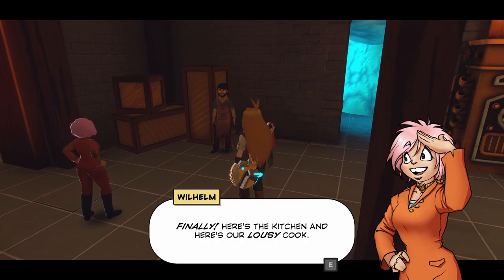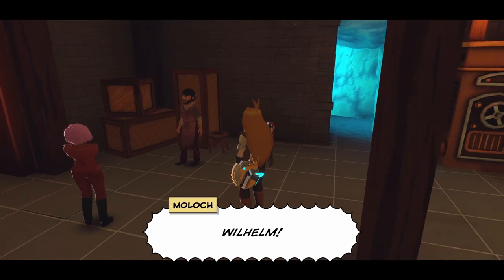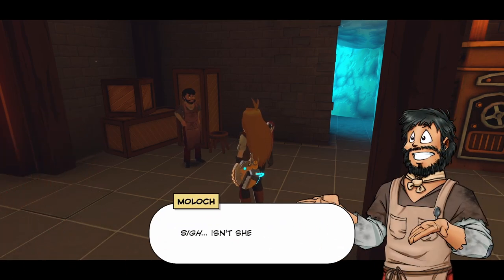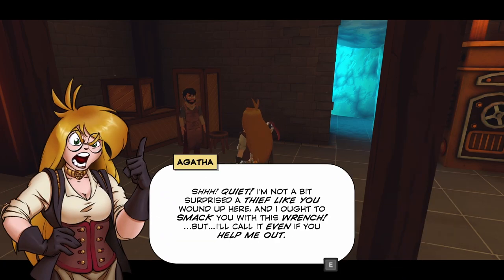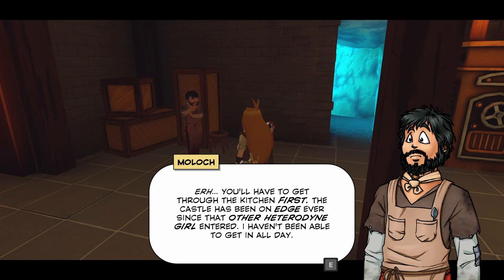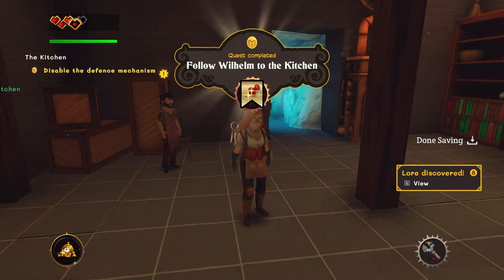Here's the kitchen, and here's our lousy cook. Moloch, we've got a new girl here — Willem. Pay attention, fool — she says she can actually cook. Show her where everything is and do as she says. Got it. Good — see you later, Clay. Thanks, Willem. Isn't she wonderful? I like her already, and I appreciate you not telling her who I am. Quiet — I'm not a bit surprised a thief like you ended up here. I thought to smack you with this wrench, but I'll call it even if you help me out. I need to get to the library — can you help me out? You have to get through the kitchen first. The castle has been on edge ever since that other Heterodyne girl entered. There's a switch somewhere that controls the power to this kitchen's self-defense mechanism. I'll figure something out. Quest completed!